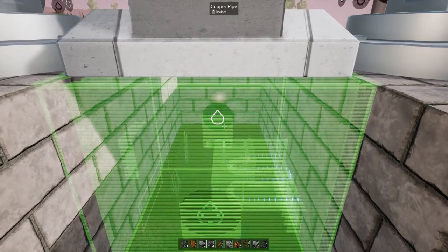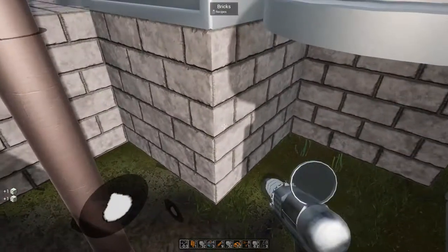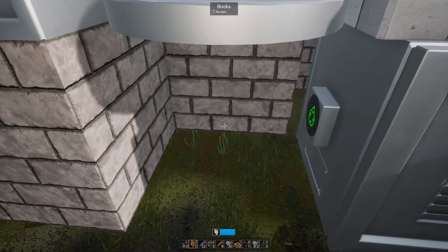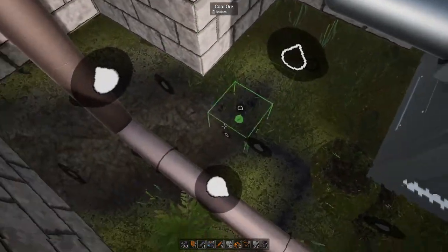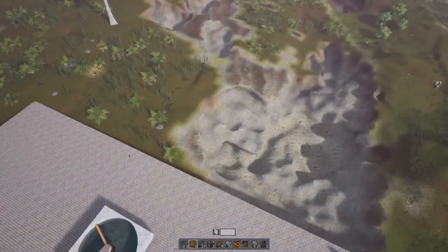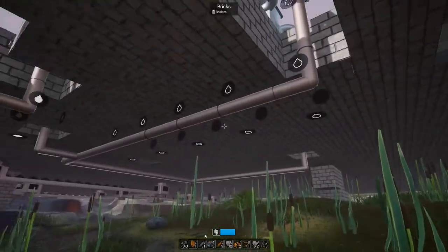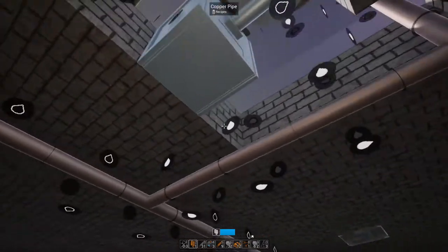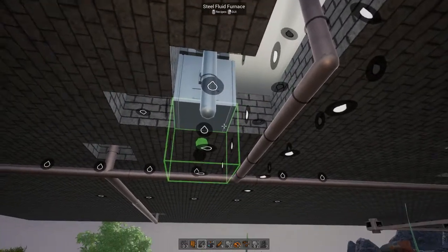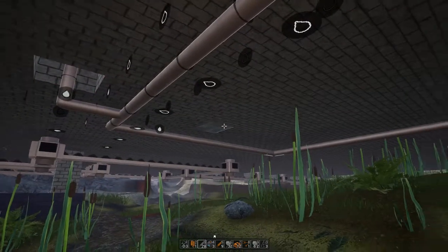I'll have to use steel pipes in the arm because copper and steel won't connect. Going down here — starting to love this jetpack, though it jumps completely randomly sometimes. There's a fluid furnace there. If I use that pipe it won't connect for copper pipe, and I don't want that — I want to get to the creosote.